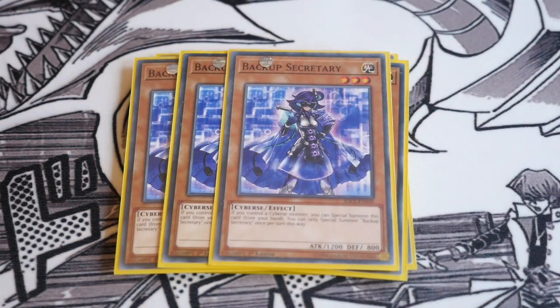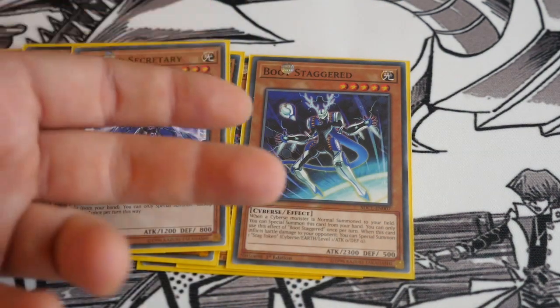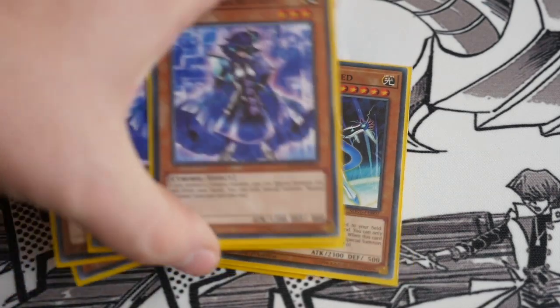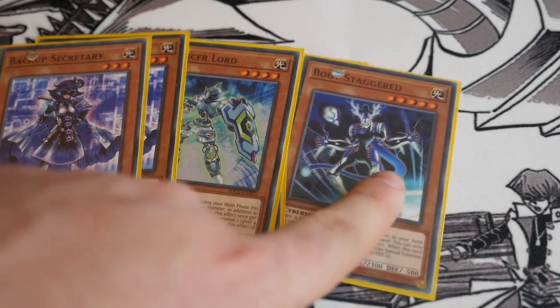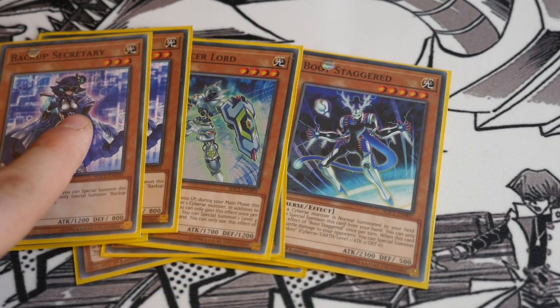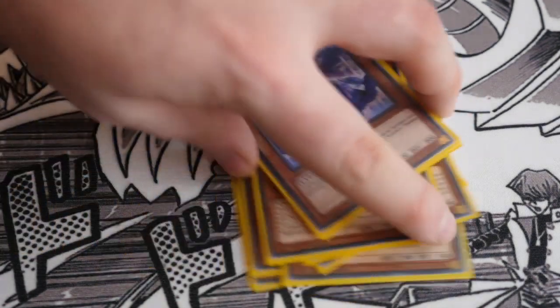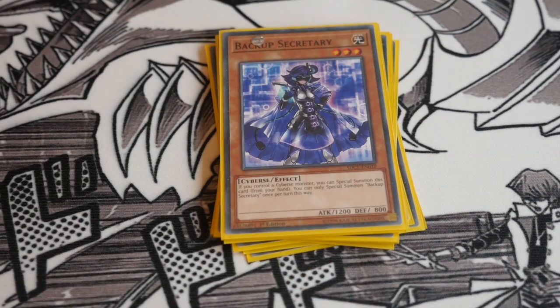Triple Backup Sentry. If you control a Psyverse monster, you special summon this card from your hand, once per turn. So straight away, if you open up with Boot Staggered, Backup Sentry, and another Psyverse monster, you can get four monsters on board. If you open all three — Balancer Lord, Boot Staggered, and Backup Sentry — you normal summon Balancer Lord, special summon Boot Staggered, then special summon Sentry, and pay a thousand life points with Balancer Lord to get another normal summon. It's a four-card combo that gets you straight into Firewall or Borolo Dragon.